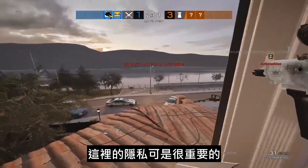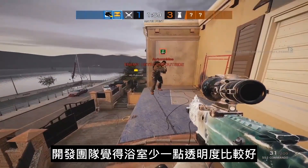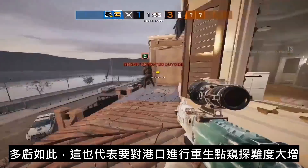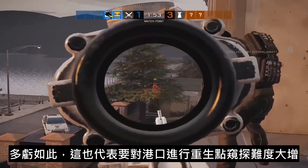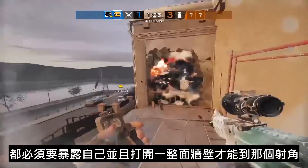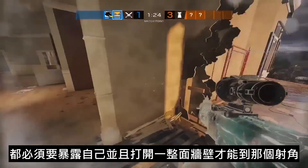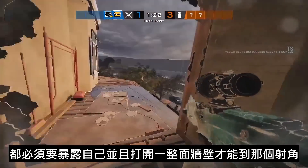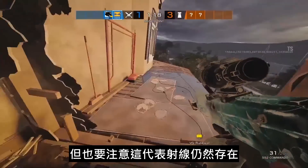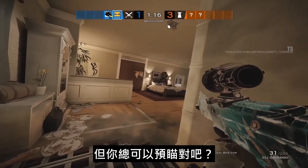Third, the three-window bathroom is now a single window — privacy is important in there, and the team felt the bathroom was better off with less transparency. This means spawn peeking is a lot harder towards the docks. If anyone wants to run out towards the street or docks, they'll have to fully expose themselves and open up an entire soft wall to get that pesky angle. There's still an angle but nothing you can't pre-fire.